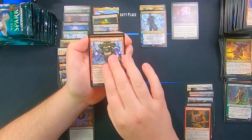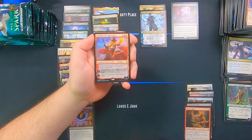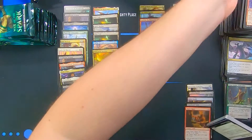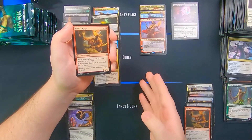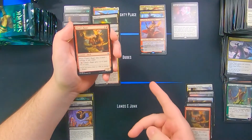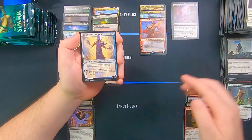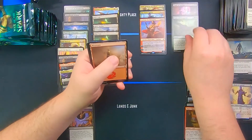Mayhem Devil, Cyclops Electromancer, Tyrant Scorn, and there's another planeswalker — Sarkhan the Masterless. The interesting thing about Sarkhan is it really mucks up your opponent's attack step because it deals one damage to each creature that attacks you. So if they have a 3/4, it becomes a 3/3 and you can block it with a 3/2 and kill it — it makes the trades much worse for your opponents. Tibalt's Rager, Eternal Taskmaster, Dovin, and Finale of Devastation — that's the good one, that's the one everyone wants.